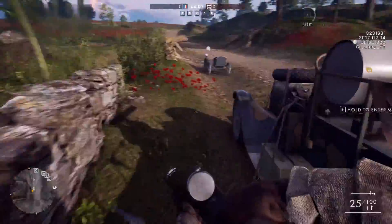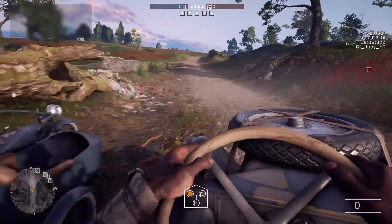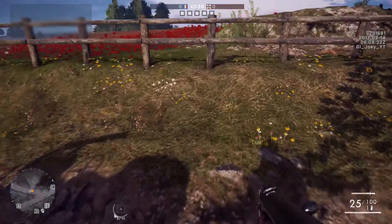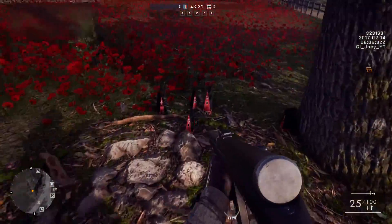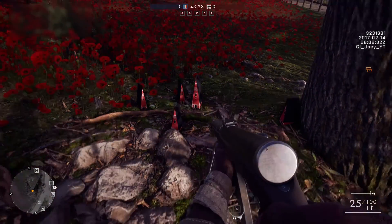This will come with the Battlefield DLC They Shall Not Pass. You need to spawn on the French side of Rupture, go to the first tree that you see on the left hand near the fence and the poppy field, go lie down, and you see the easter egg. It's quite easy — it's actually the only tree you can see from the base of the French side if you go towards C.